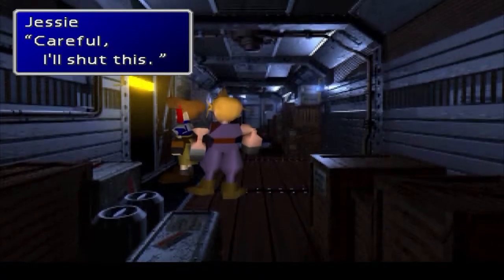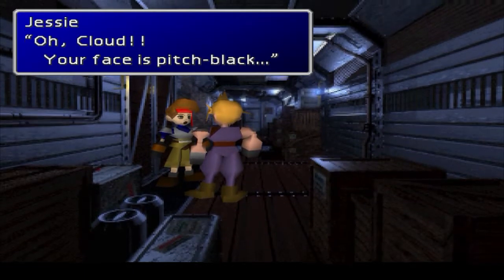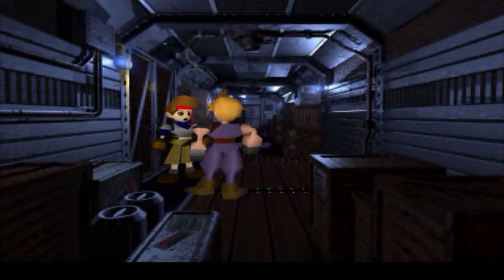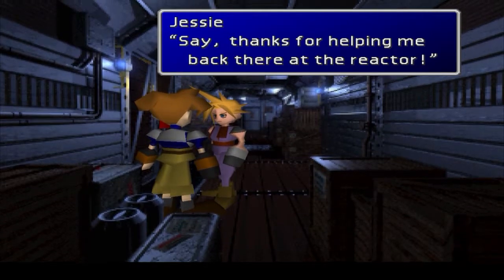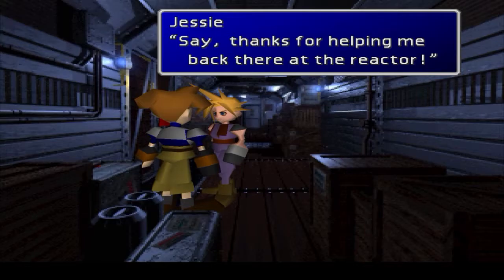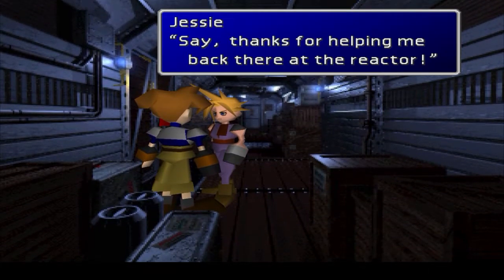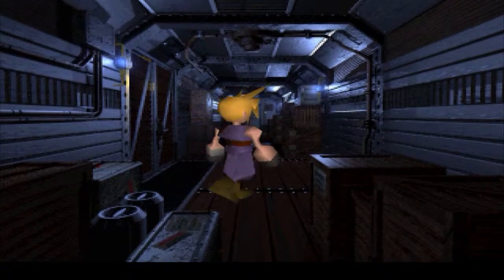Jessie, careful. I'll shut this. Her mouth is still open — she's constantly surprised by everything. Oh Cloud, your face is pitch black. Say, thanks for helping me back there at the reactor. Something I actually wonder is: if you don't help her out, if you just walk past her, does she actually help herself out and manage to get out on time, or does the game suddenly stop you, or does it actually let her die? I wonder. That's something I'd like to maybe test out sometime. Never actually heard about that, never heard of anybody trying.